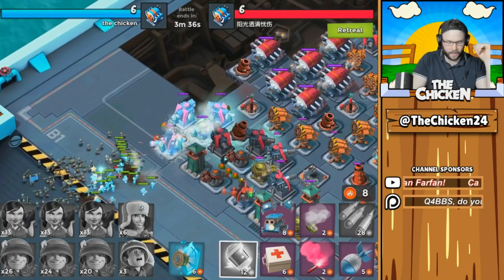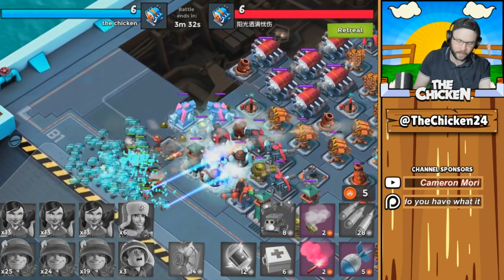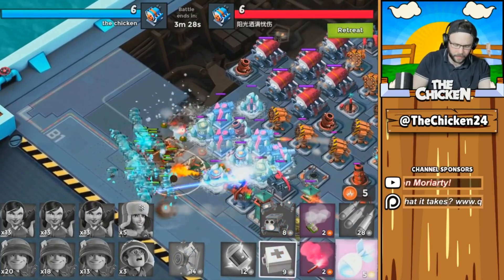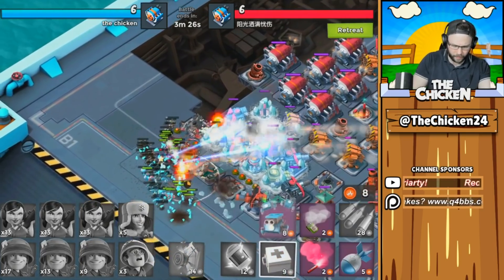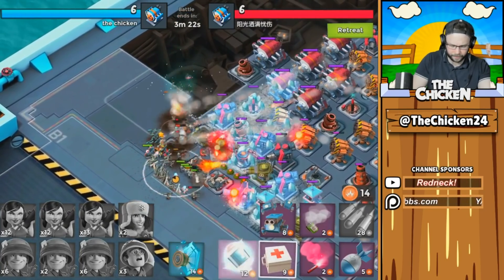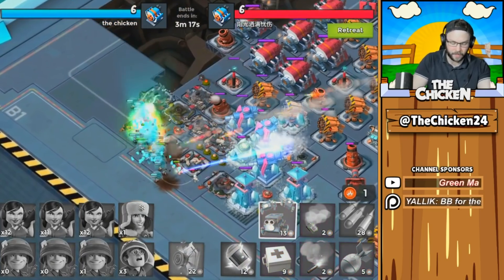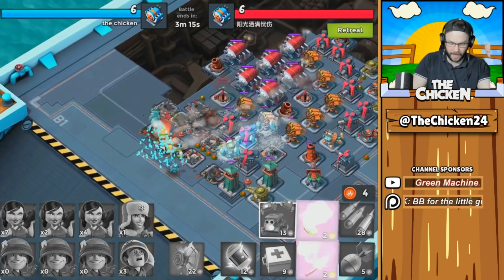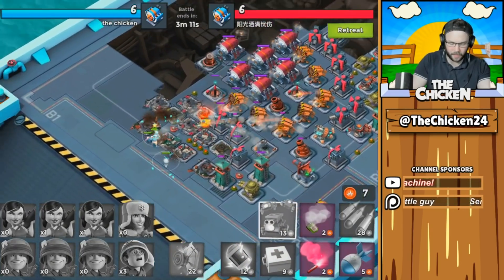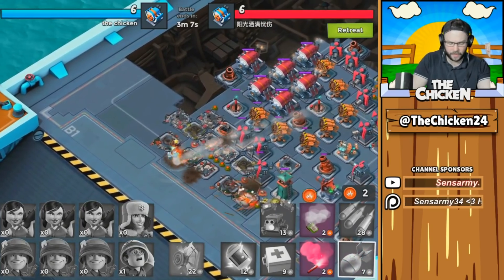Let's throw a shock here and get an Ice Shield going because that Doom Cannon is going to start picking us off. These flamethrowers are going to do some work, but hopefully that medkit can stave them off until the next Ice Shield. All the riflemen are basically gone already — they just got rinsed by the rocket launchers. Seven maxed rocket launchers — do not underestimate them, even against heavies they're gonna get some work done.